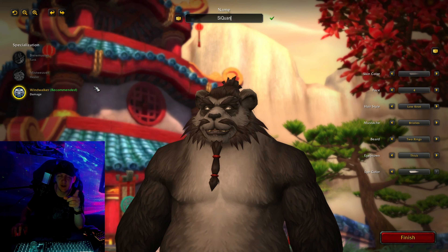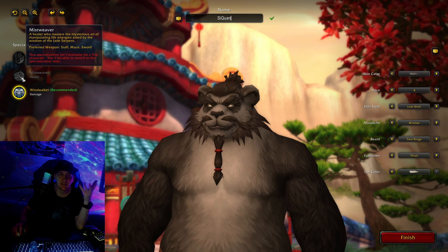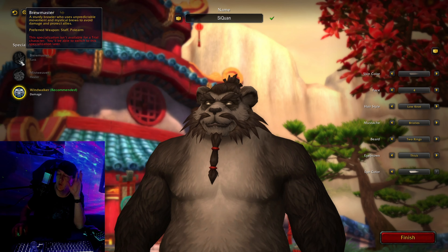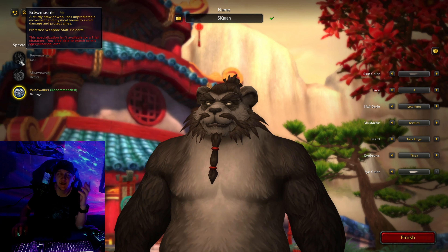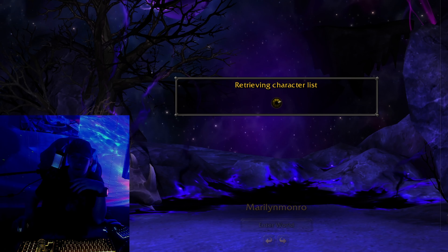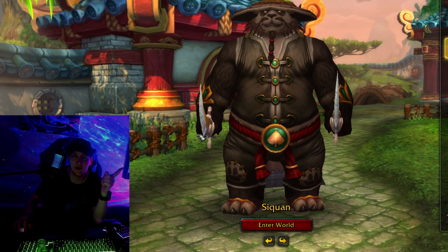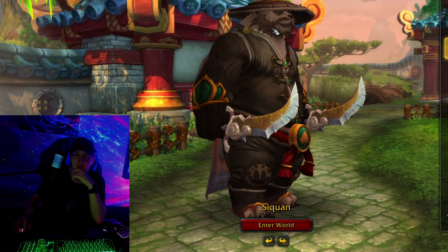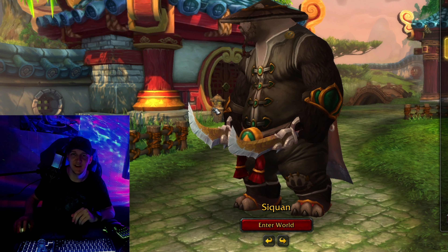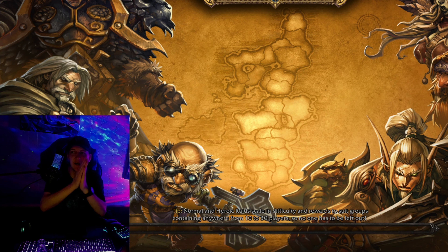The specialization we're starting with is going to be Wind Walker. It's cool to look at the other specializations too — Mistweaver is a healer-type monk, and Brewmaster is a tank. They're actually wonderful tanks; if you have a monk as your tank in your party, you are absolutely going to love them. But we'll go ahead and stick with Wind Walker as we get into it. Let's finish up this guy, dead fist Su Chan, in our character lineup.